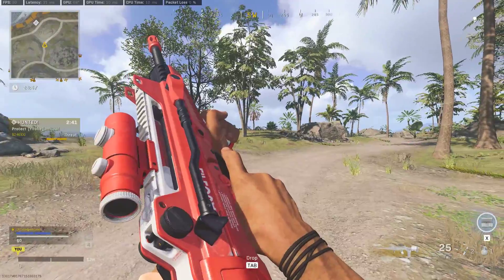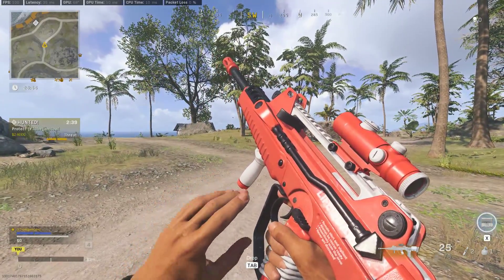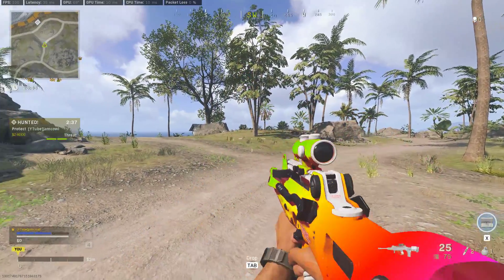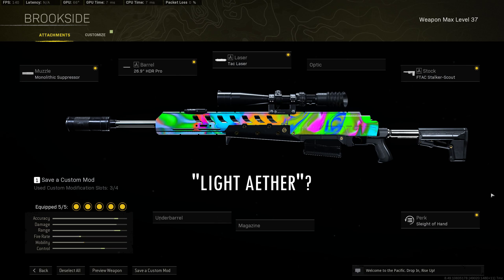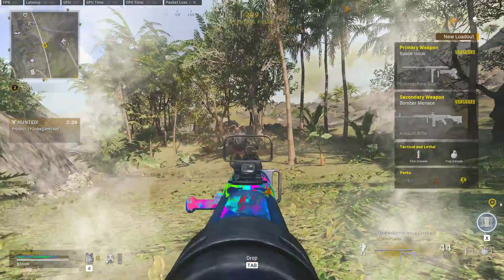Apart from regular camos, there are also blueprints which might have a bright color that you could use. If you have a flat-colored blueprint like this HDR, then you can actually get quite a clean window effect because there's no texture on the surface, and you can create what I like to call Light Aether with this colored ripple effect. This is what it looks like running around Caldera.